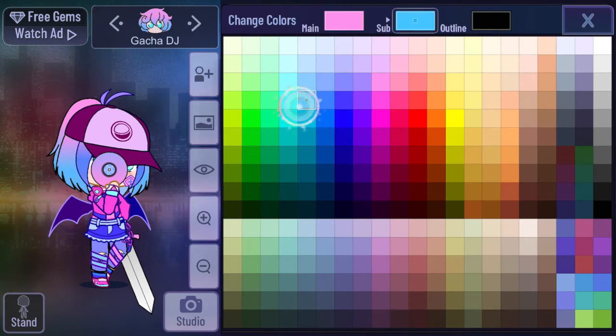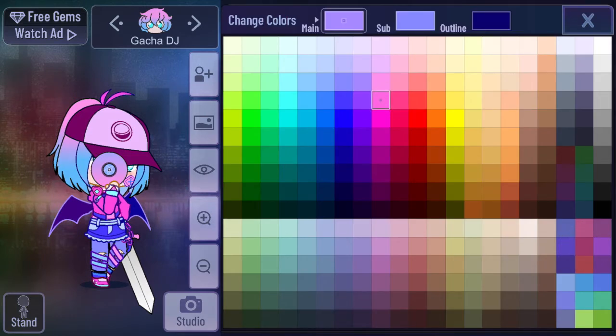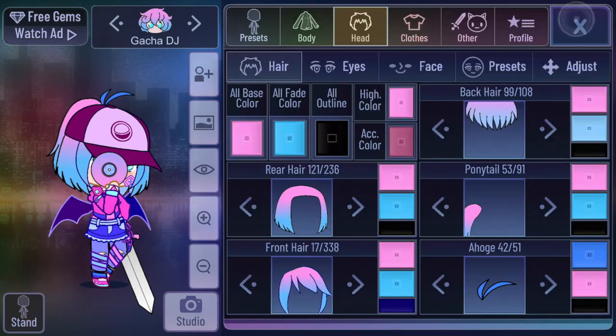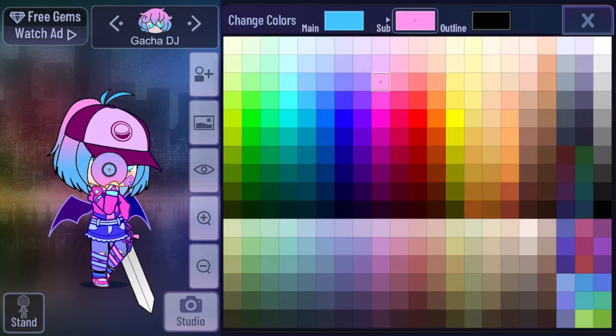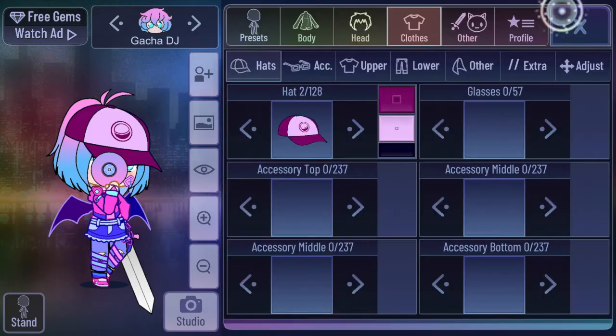Okay so the front hair looks good. I'm going to make this blue and then this pink — that actually looks cute! The outline is black. I think I'm actually going to make this blue and then this pink, and that actually looks really cute.